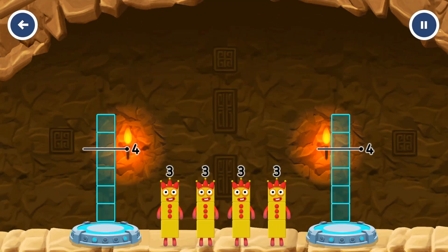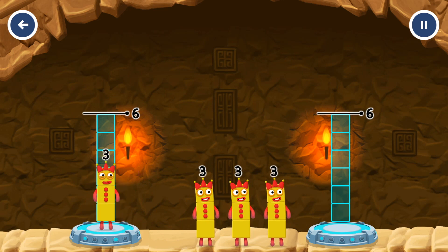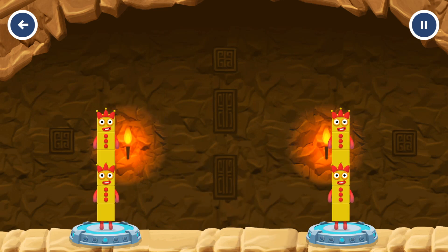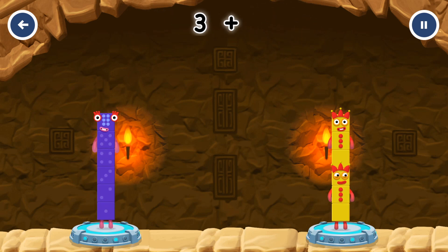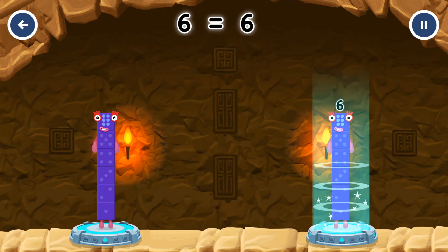Share the number blocks evenly to make two groups of six. Three. Three. Three. Three. You solved it. Three plus three equals six. Three plus three equals six. Six equals six.